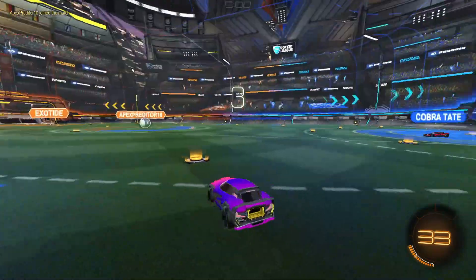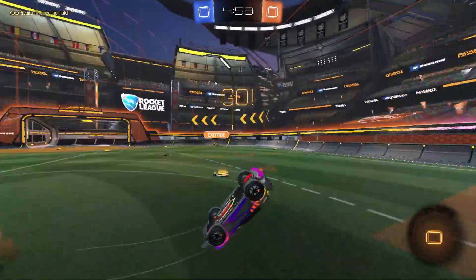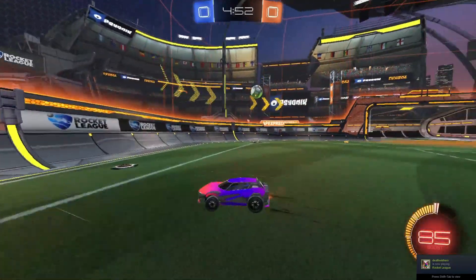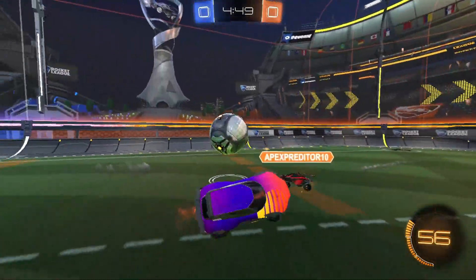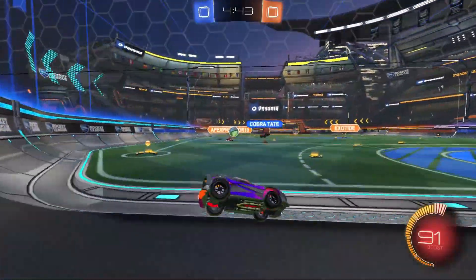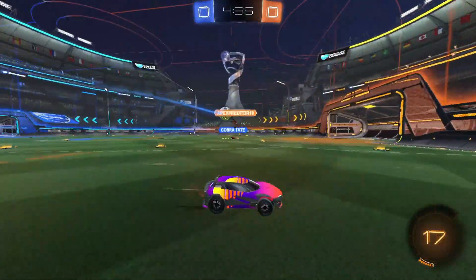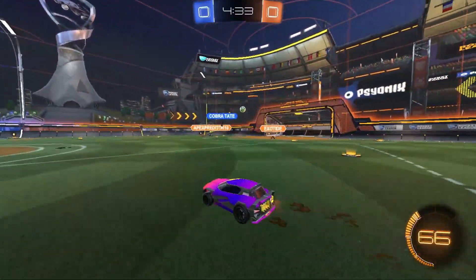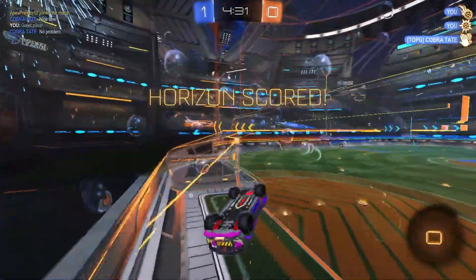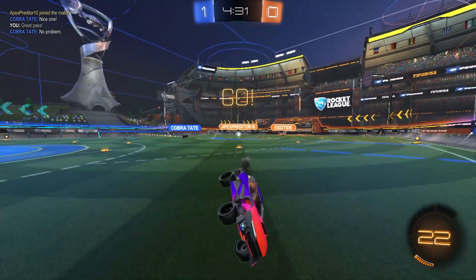Game number two with Cobra Tate on the team. See how we get along here. Start off with a decent kickoff — we'll go ahead and grab the mid boost. Cobra got the boost from our opponents. Let's force this guy and turn around. Cobra popping it in — we're up for it, we're scoring it. Great pass by Cobra brings us into the fold. Up 1-0 already, 30 seconds in. You'll love to see it.